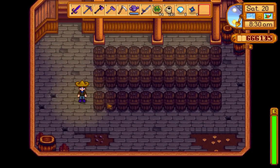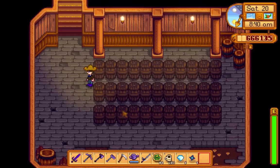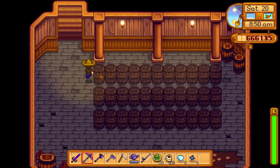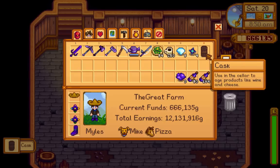Right here we get tons of casks. Let's count — you get 33 casks to start out with. If we go talk to Robin she'll give us a recipe to make them, though I currently don't know how to make them.